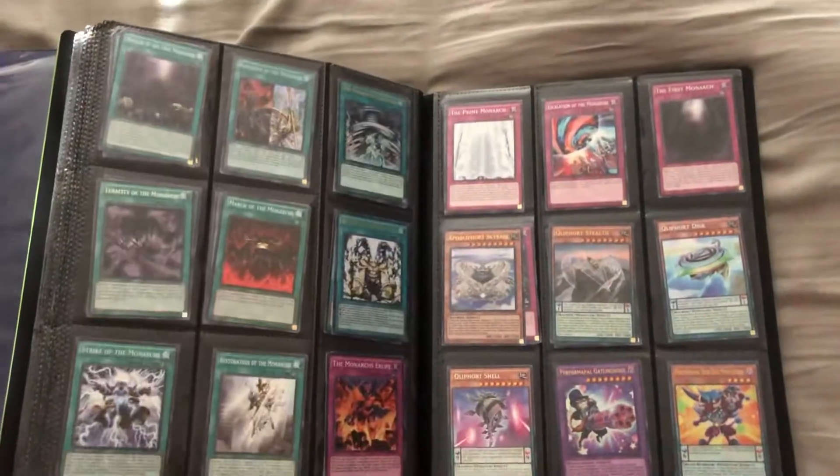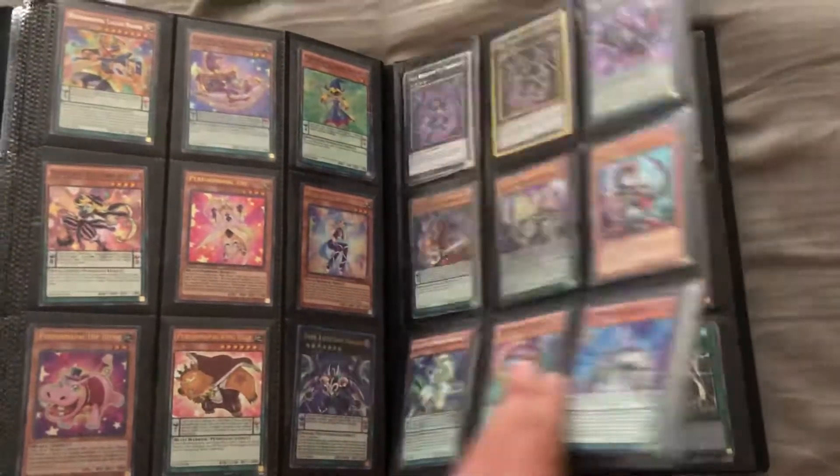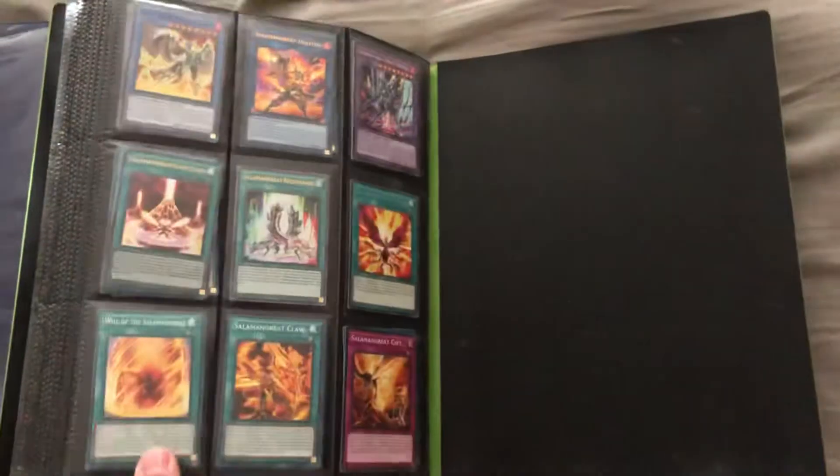We got a whole Monarch core, pendulums — need to get rid of those because I do not like pendulums one bit. Some Magnet Warriors, and then last binder — the biggest binder we got.